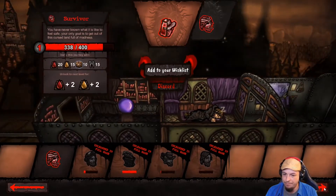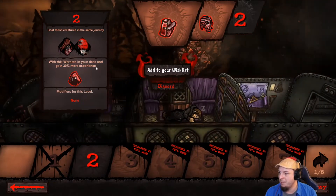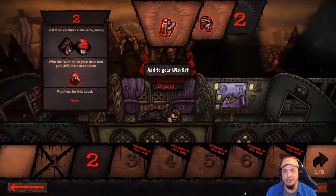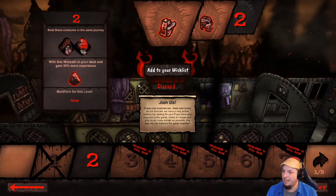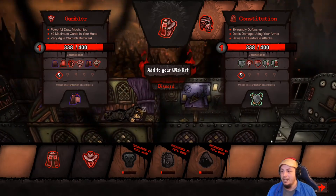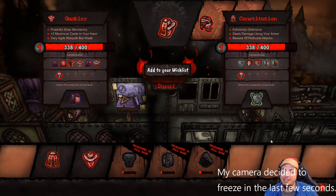So do we get another thing to do? We do — we get two maps to play. Beat these creatures in the same journey, so you got to beat two bosses with this warpath, getting 30% more experience — modifiers for this level. I am actually going to leave it here — I'm just going to play the one level. If you want to check out the demo, I will leave the links down in the description. If you liked what you saw, this is a very very stylistic game — I like it. If you want to see what that second level is like, go get the demo, it's free to play. If you like the game, put it on your wishlist. Anyways, thank you for watching — hope you enjoyed. If you did, please leave a like, it does help out a lot. Subscribe if you're not already, and leave a comment. Take it easy, zombie squad — catch you on the next one.